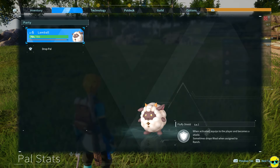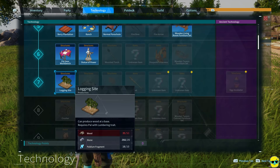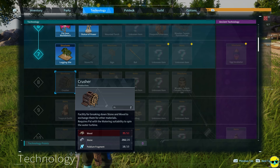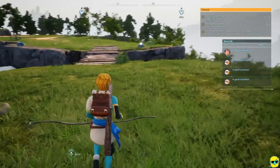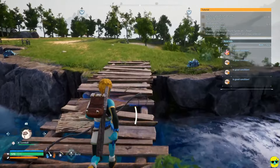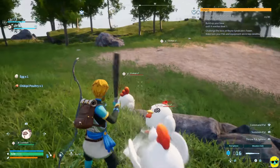We click Y and say upgrade. Now they want us to build a crusher, a stone pit, and a logging pit - all stuff we would build anyway, but it'll help us level up our base. To build a crusher, we need to get technology for it - you can see it's right down here at level 8, so we have to reach level 8 before we can even build it. But why not get it and get some more pals?